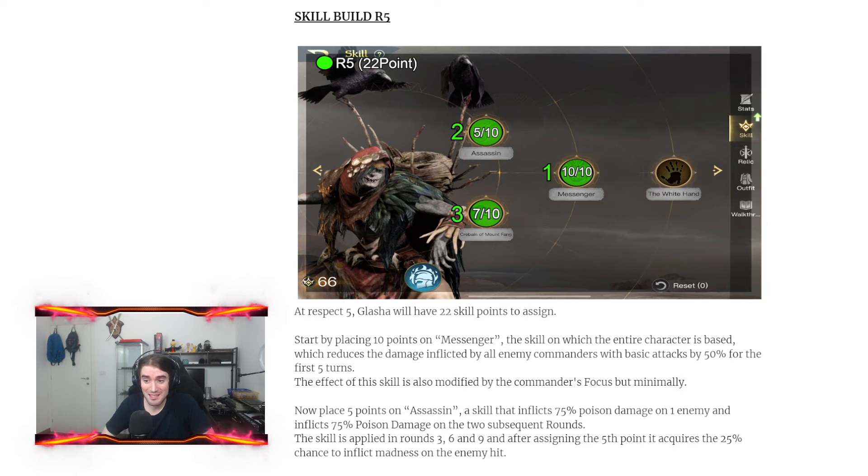Then you want to place 5 points on Assassin, a skill that inflicts 75% poison damage and also inflicts 75% poison damage on the 2 rounds after that. But the real reason you want that skill at level 5 is because you gain the possibility on rounds 3, 6, and 9 to inflict Madness on the target — 25% chance.